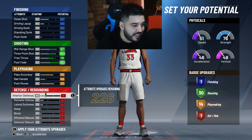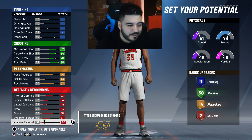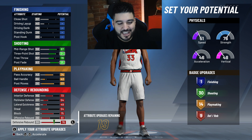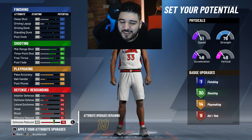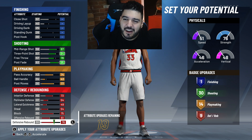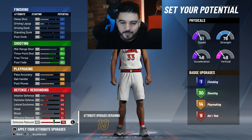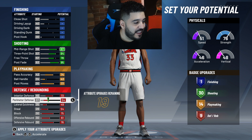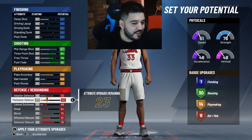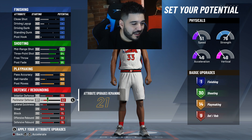We're gonna max everything out on defense because defense is always important. Some people make stretch bigs and put zero on defense — but what if you play against a post scorer or have to guard a guard? They're gonna be cooking you, dunking on you. You gotta have defense, especially for a stretch. For perimeter defense we're gonna lower it a bit to keep nine defensive badges — we can lower it down to 52 while keeping lateral quickness up.